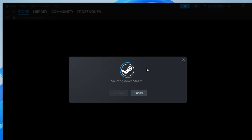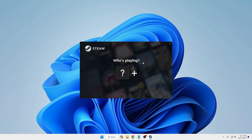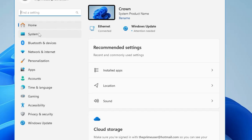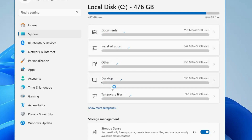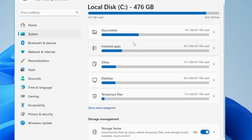Now for the final step, we need to manage storage and clear junk and unwanted files. Right-click the Windows icon, click Settings, click System from the left-hand menu, then look for Storage. This will list all categories occupying space on your hard disk or SSD. For example, Documents may be occupying a large amount — click on it, click View Documents, and delete any folders you no longer need to free up space and boost performance.